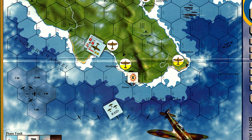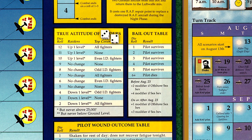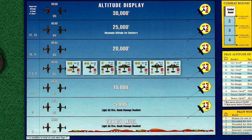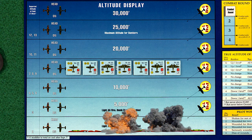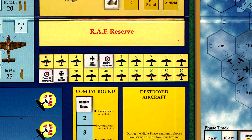The RAF moves south to Hex E-5, remaining at Angels 20, and the raid makes its way to Hawking airfield. The raid is revealed and consists of 4 medium bombers and 3 109s, one of which is an ace. We roll for the true altitude, and a roll of 5 keeps the entire raid at 15,000 feet. Hawking has heavy anti-aircraft, so we remove 1 point of bomb damage for a final total of 6 points. With that, the Germans score 2 more victory points for a total of 13.